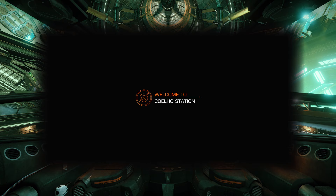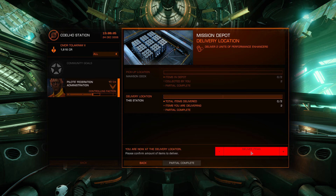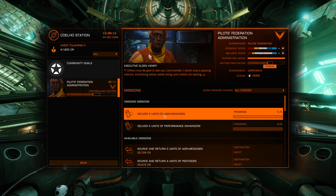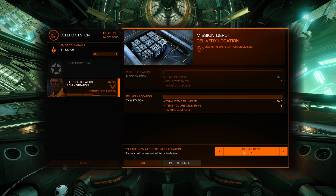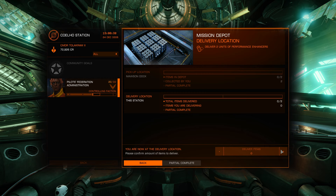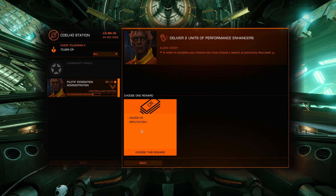That was exciting! Let's hit starport services — mission board. Let's turn in our goodies. Two performance enhancers delivered — complete, 40 grand, not too shabby. Deliver six units of agro medicines — complete, 31 grand. Those performance enhancers are worth a lot — drug running, you know how it goes. Two more performance enhancers — complete, almost 40 grand as well. We're up to 112,785 credits.